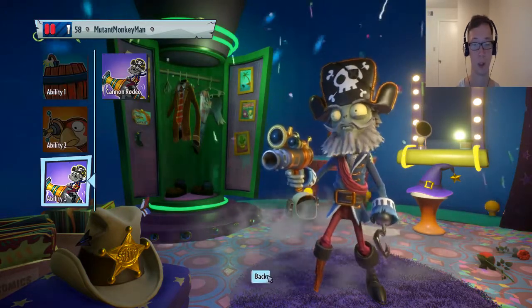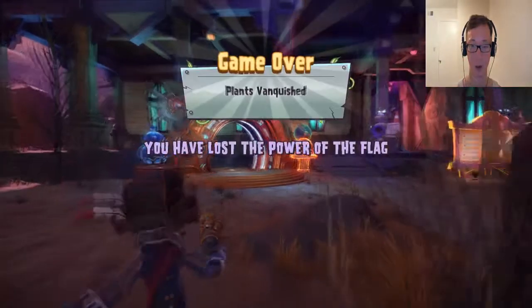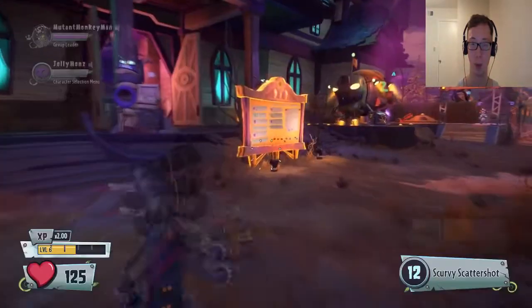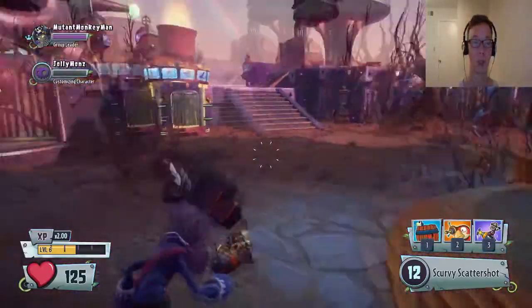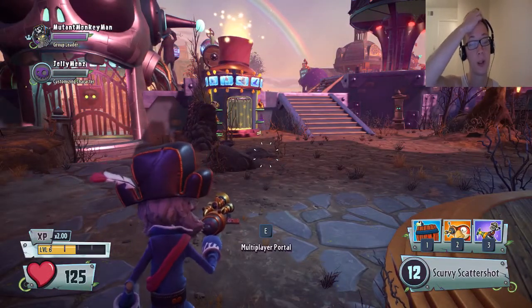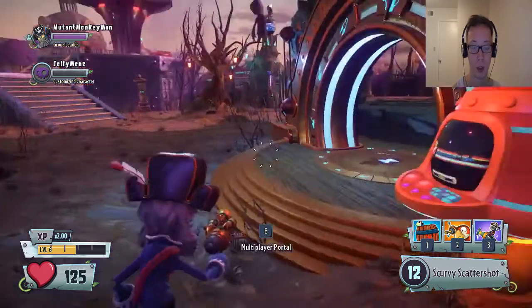We have all the standard abilities. But of course we have a guest with us. Do you want to say hello? How's it going everyone? CJ here. CJ is from Jolly Mons Gaming — if you guys want to check him out I'll provide a link down below. He's going to be playing with us today. I don't think he's going to do the pirate though, are you? Nah, not really feeling it right now.